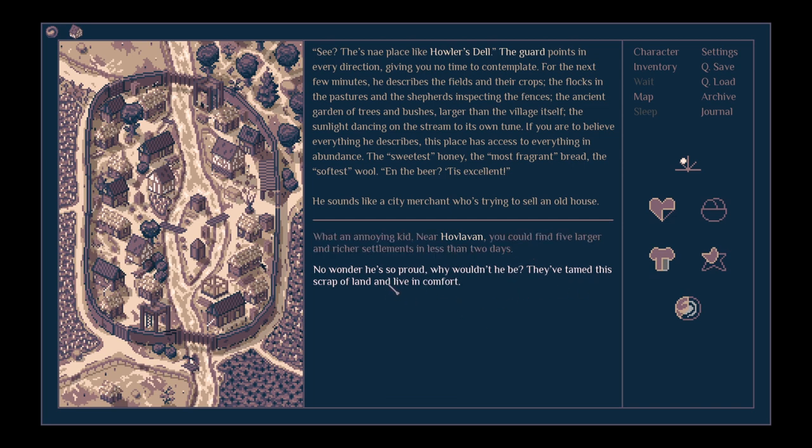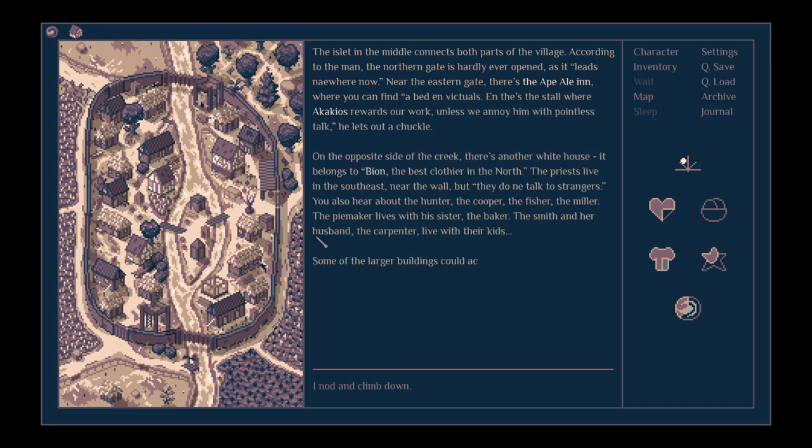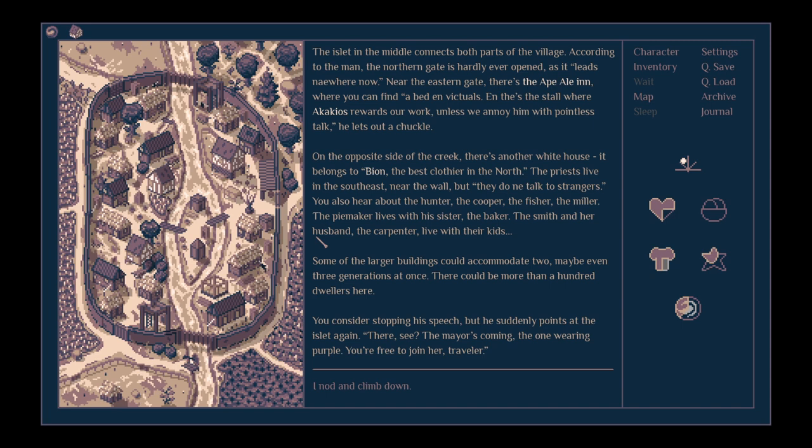Near Hovloven, you could find five larger and richer settlements in less than two days. No wonder he's so proud — they've tamed this scrap of land. The islet in the middle connects both parts of the village. According to the man, the northern gate is hardly ever opened as it leads nowhere now. Near the eastern gate there's the Ape Ale Inn where you can find a bed and victuals. There's also a stall where Akakios rewards work. On the opposite side of the creek, there's a white house belonging to Bion, the best clothier in the north.